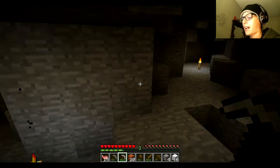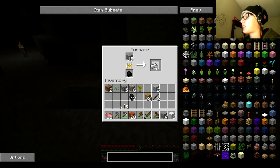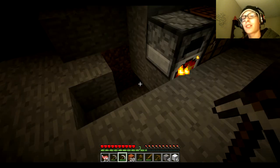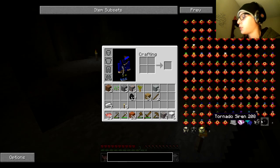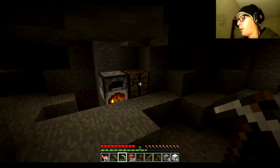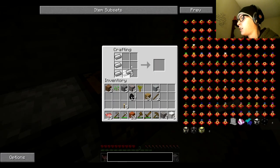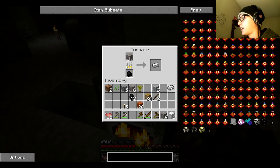It's your boy Lemon, Patrick, back at it again bringing you part two of Natural Weather Survival. Last time we got resources and we're in the cave right now. We're going to try to look for diamonds, gold, and redstone for the tornado siren, because we need one of these to make the tornado center. We'll need gold and diamonds. Real quick, I'm going to make a chest plate because I need at least some armor.